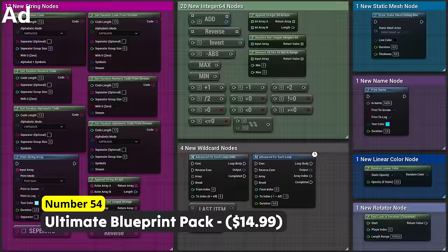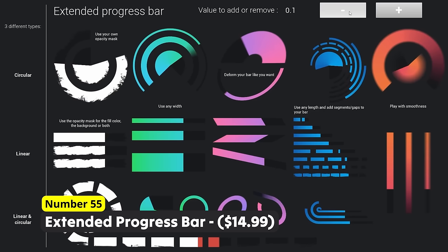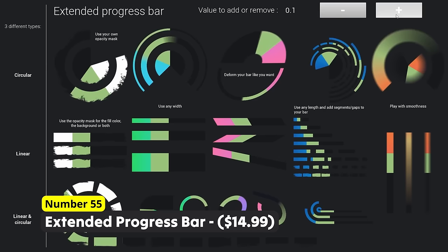Bored of the standard Unreal Engine progress bar? Number 55: Extended Progress Bar. Create progress bars in custom shapes with support for transparency as well as segments and other design options. This is perfect if you want your progress bar to stand out.